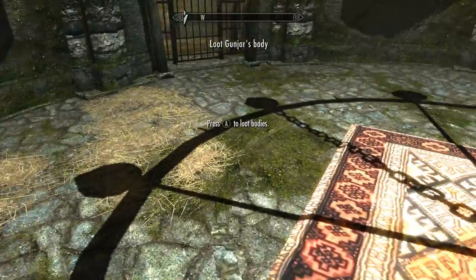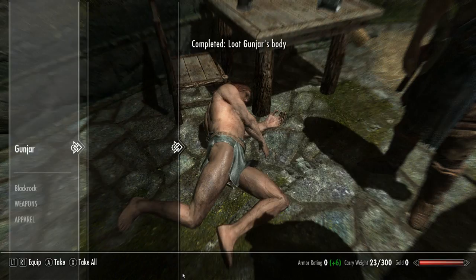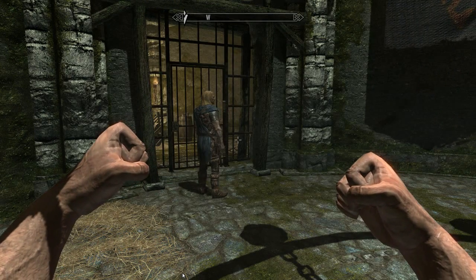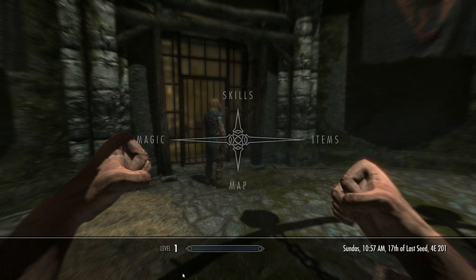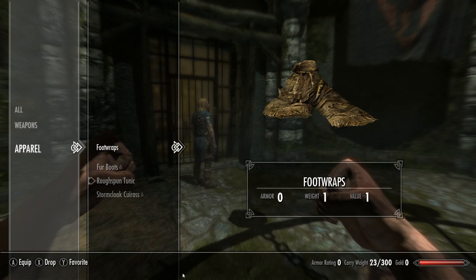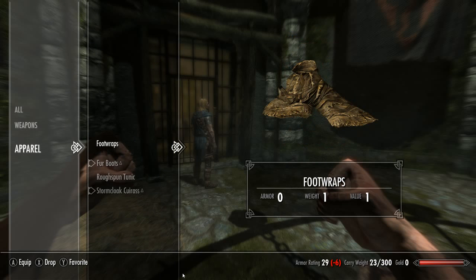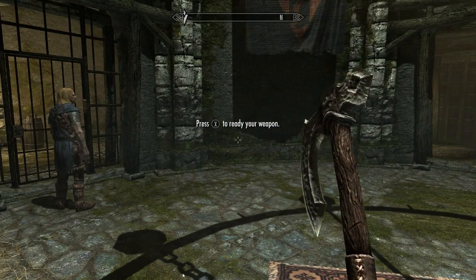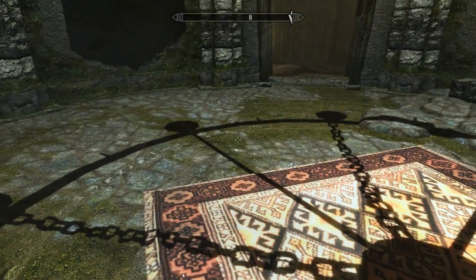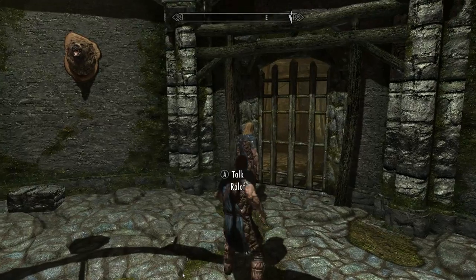There you go. You may as well take Ganyar's gear — he won't be needing it anymore. Let's check the items. Get that armor on and give it a few swings. We got our third person view. No way to open this from our side. Much better looking.